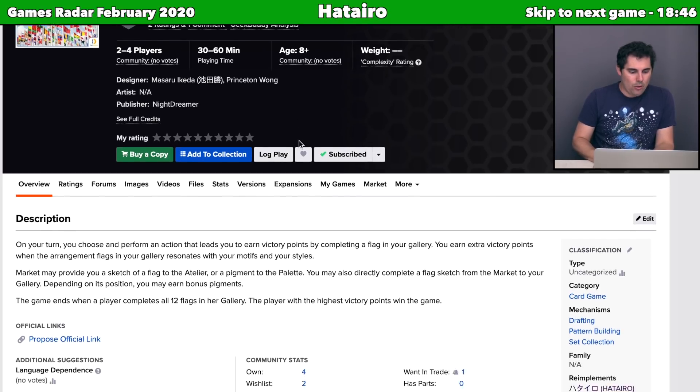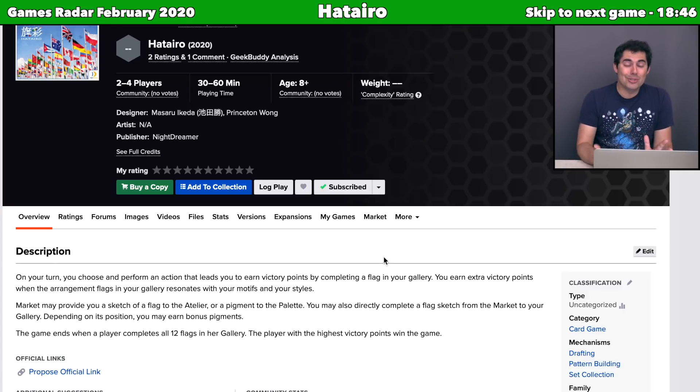Next we have Hatairo. The publisher reached out to me to make a sponsored tutorial playthrough. I've already filmed and edited it — it goes live in the middle of March. This is a game all about getting pigments together to create flags of the world, placing them into a grid where you get extra pigment based on location, and the location dictates bonus points based on the flags — whether they have diagonals, animals, letters, or the number of different colors. Take that with a grain of salt since I was paid to make a video, but keep an eye out for the full playthrough.